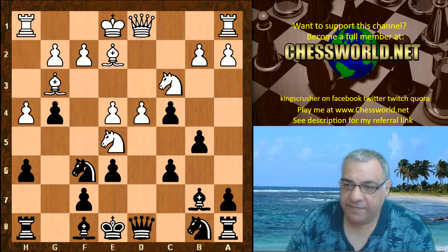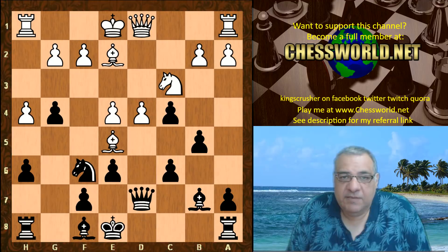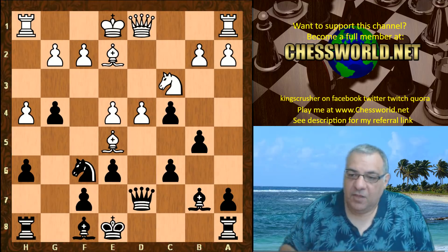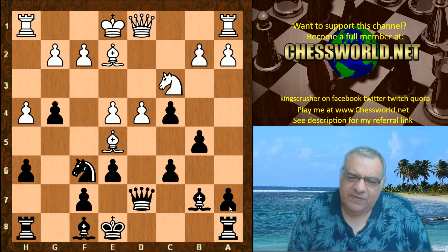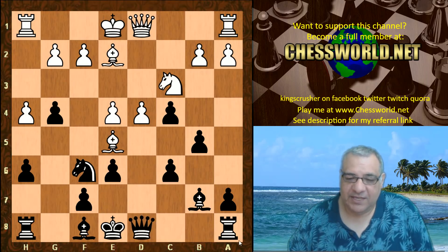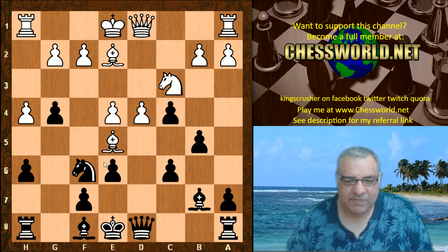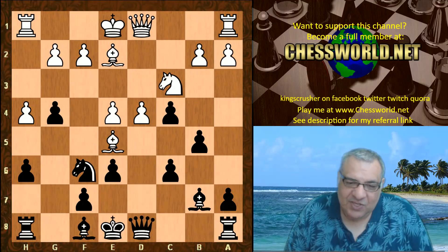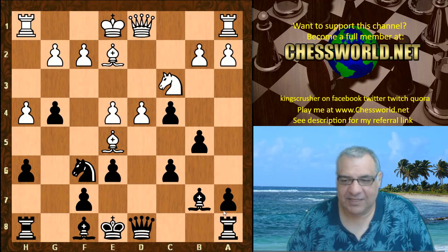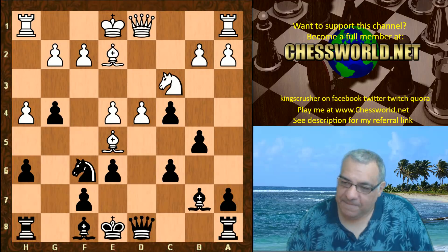g4, the knight goes to e5, Knight bd7, Knight takes, Queen takes, Bishop e5 — and here there's about 40 plus games in the Chess Base live book with the move Queen e7. At first I thought Leela's move is also protecting the knight, so is there a big deal? Queen e8 — in fact it seems no one has tried this move ever before. You might think: although it does protect the knight and doesn't hem in the bishop, doesn't it interfere with castling queenside?